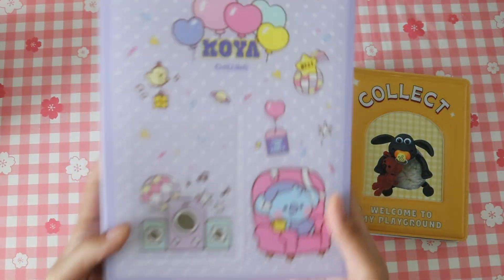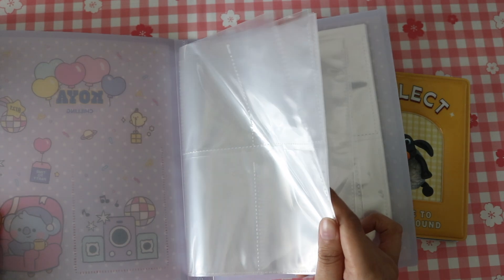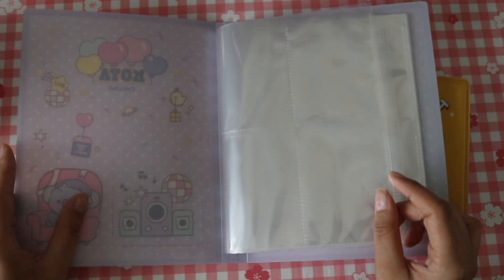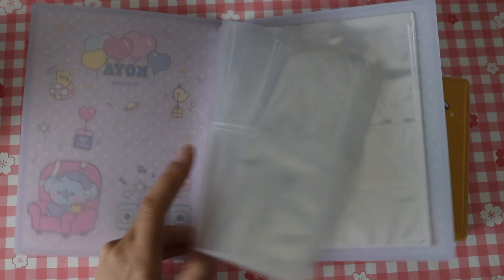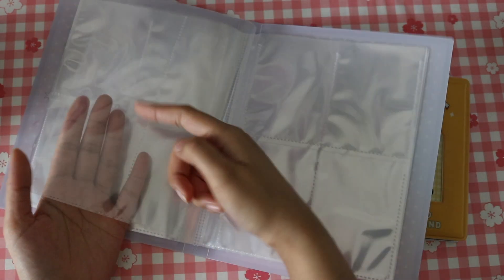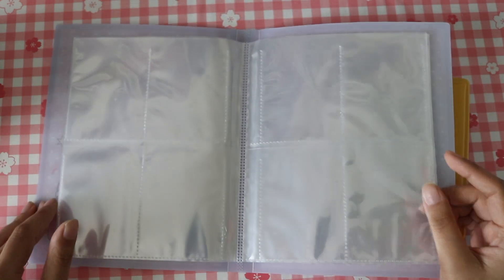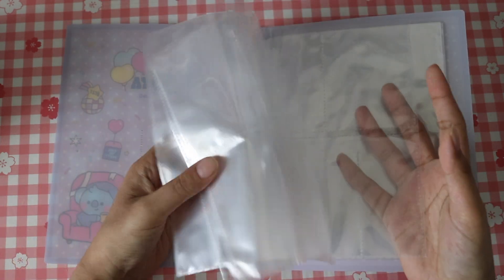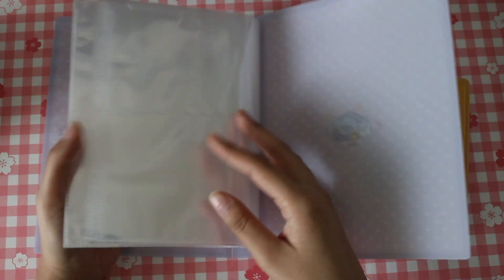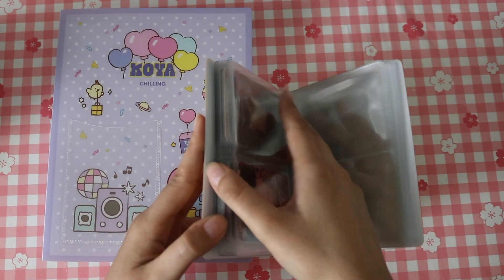I actually went to my local K-pop store and I found this collect book, which I think is so cute. I don't know if they fit tour cards or not, but I really like them because if you guys know anything about the Sanrio ones — when you get to the halfway point, you have to start using the back to put in cards even though they're not double-sided. But this one is actually double-sided. I'm going to be putting Namjoon in here, and then OT7 is going to stay in here.